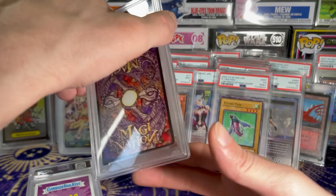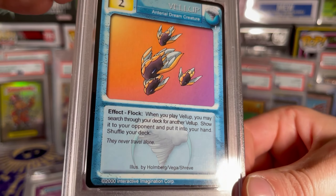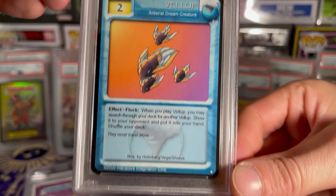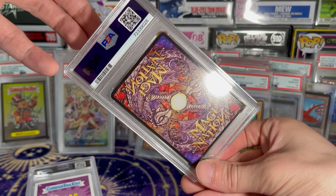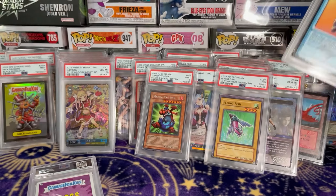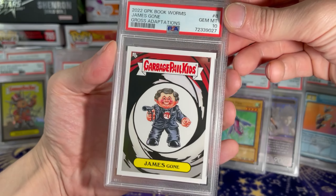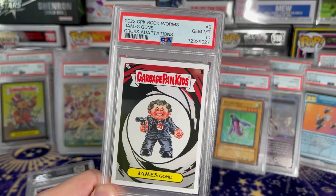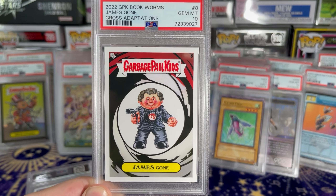More Imagination cards. Avail it — you're a good card. 8 and a 9. We got the James Bond — James Gone spoof from Garbage Pail at a 10.